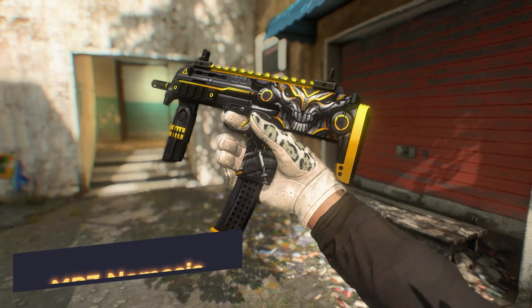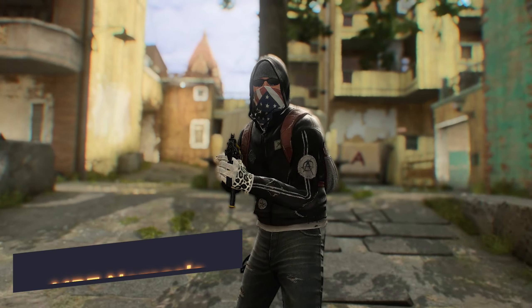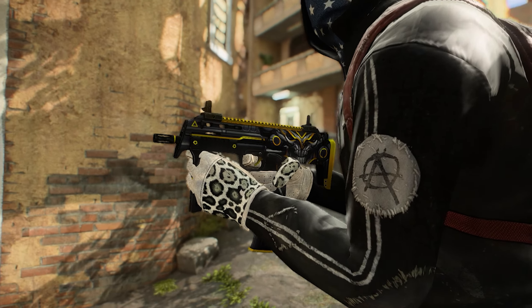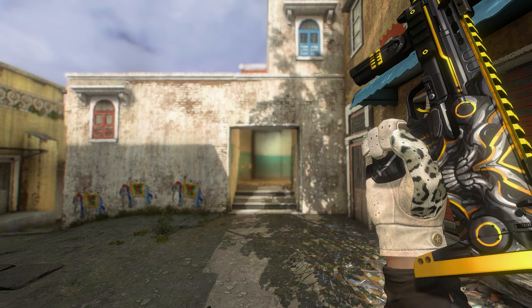MP7 Nemesis. The body of the submachine gun features a monster's head in a grey color scheme complemented by bright yellow accents. The monster's black eyes seek out your enemies, and meeting his gaze is as deadly as looking into the muzzle of your MP7.